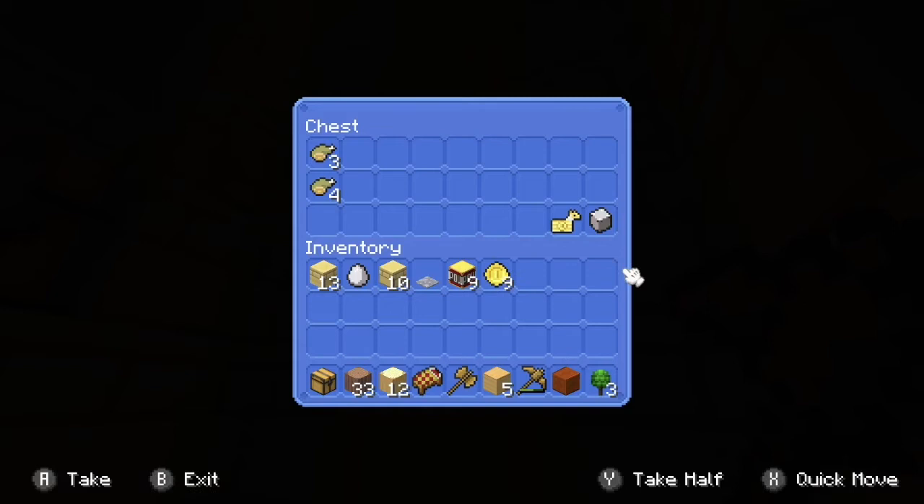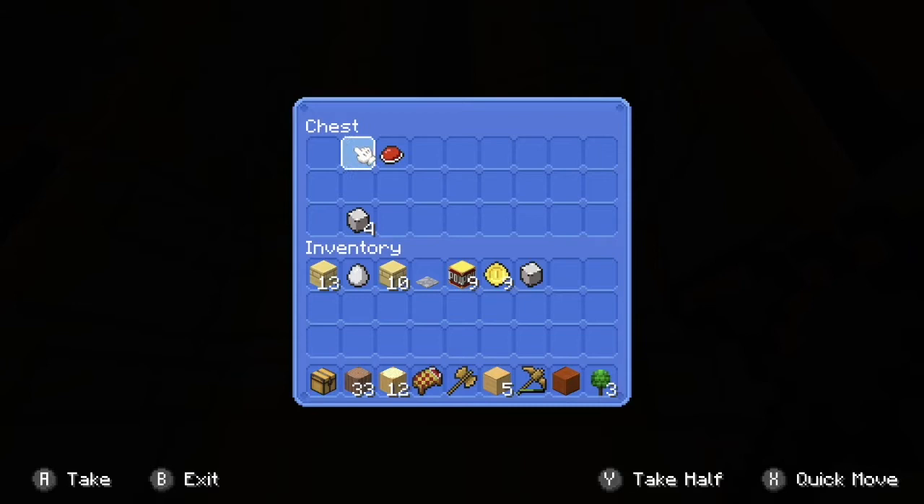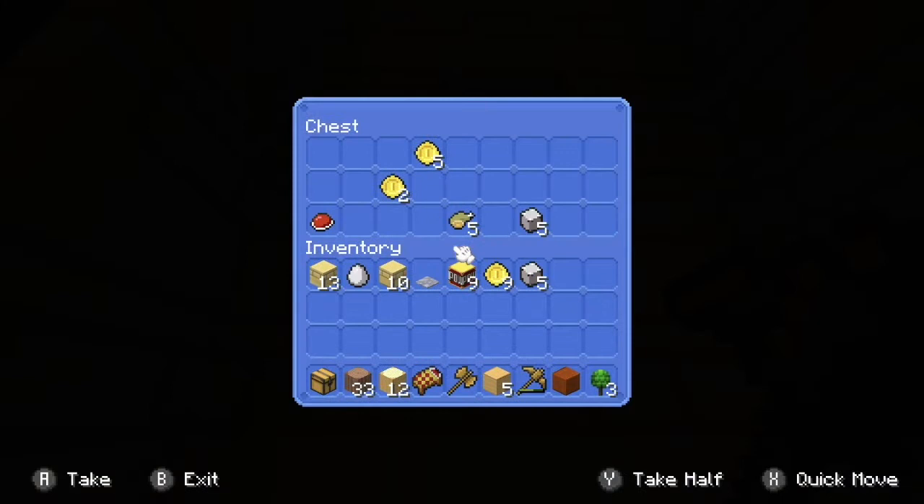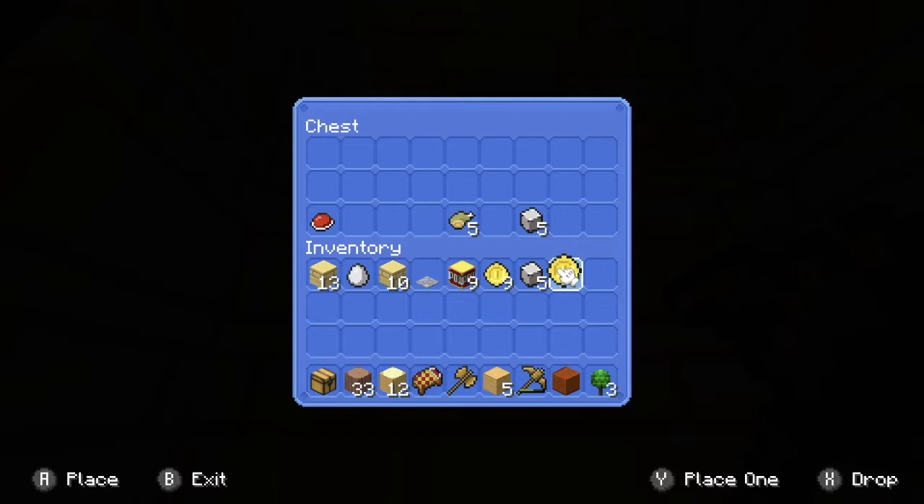Iron. Don't really need any of this stuff. A saddle? No — I never really use horses in this game. Bones. More gold and iron. Sadly, no diamonds here, but hey, at least it's something.